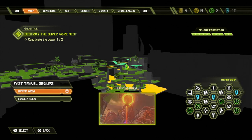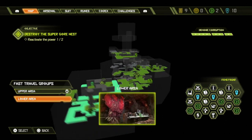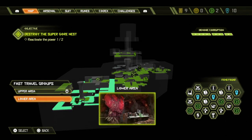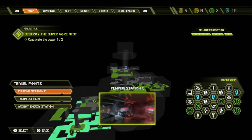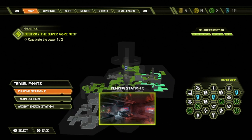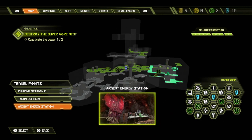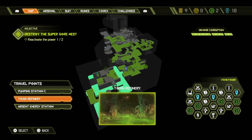You can select these areas because this map is so big. There's an upper area and a lower area. So say you're in the upper area and need to go down to the lower area — instead of going the long way, you can simply use fast travel.